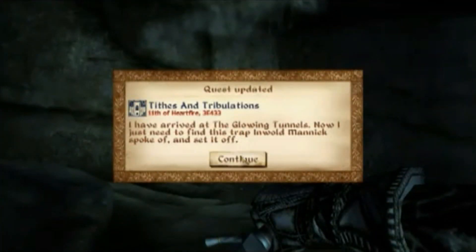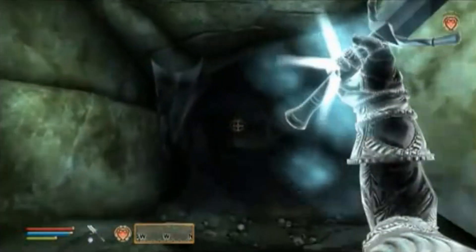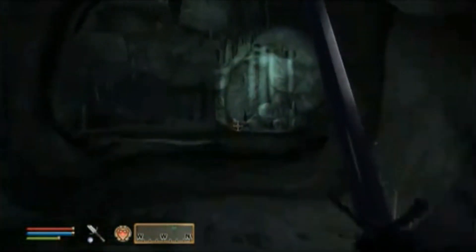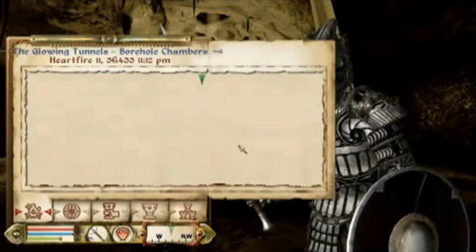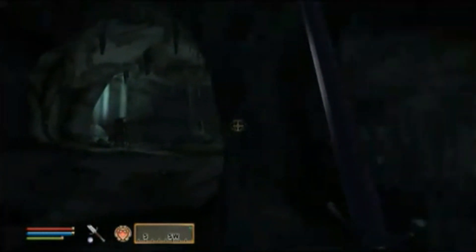I need to find the trap he spoke of and set it off. So wait — he came into this cave, set up a trap for these creatures, and then didn't set it off? Is this a moron? It seems like a serious waste of time. And there's a Landrowe over there. Oh my god, that minotaur should have seen me — I think I just stealthed my way through.